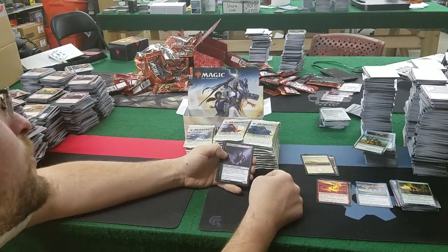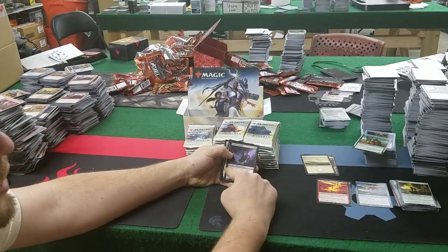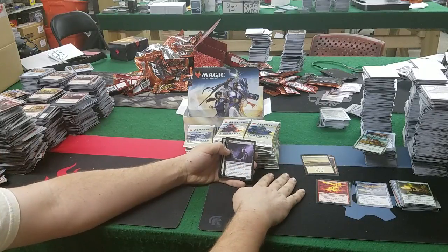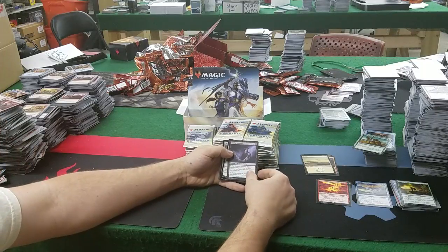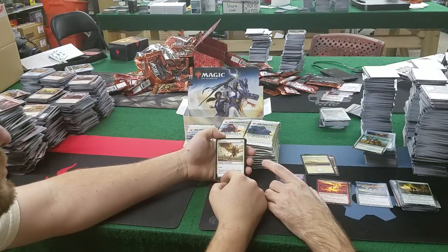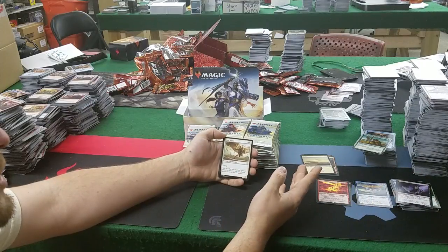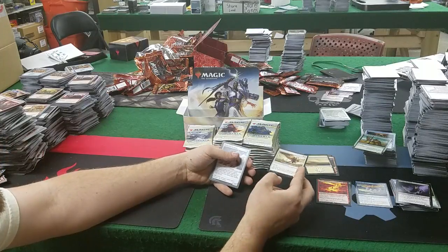3 mana, tap it — it gains indestructible until end of turn. It's like regenerate. That's what they're making because they can't use regenerate anymore — it gains indestructible and tap it. Aven Sentry: 3 in a white, flying for a 3/2. Very basic bird soldier, strong in draft. Skittering Surveyor: when it enters, search your library for a basic land card, reveal it, and put it into your hand — 3 mana for a 1/2.